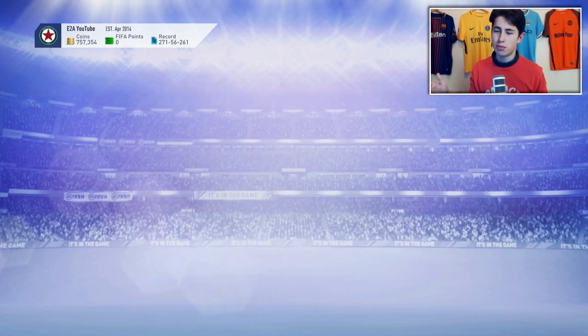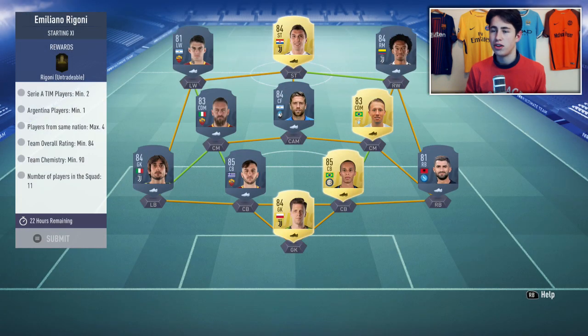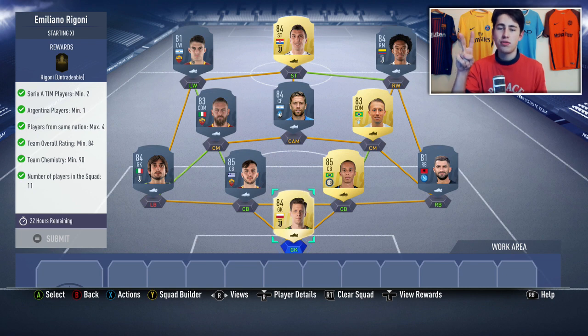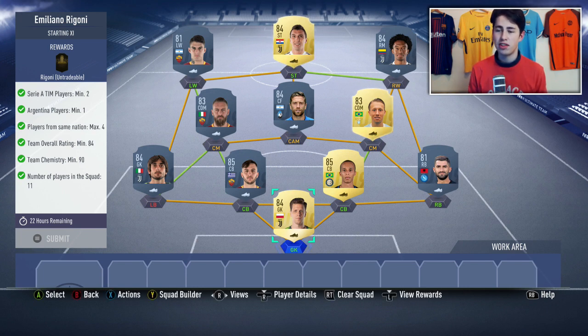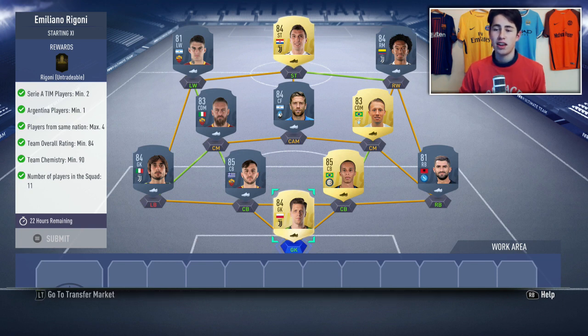Anyway, let's go into it. If you're for some reason planning on doing the SBC, I'll show you how to do it the cheapest way. You need two players from Serie A, at least one Argentine player, a maximum of four players from the same nation, an 84 rating, and 90 chemistry. The easiest way of doing this is to just build a full Serie A team, as it allows you to use quite a few players out of position and save yourself coins.